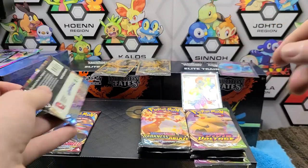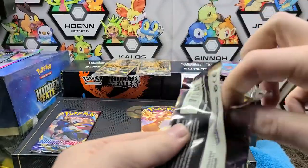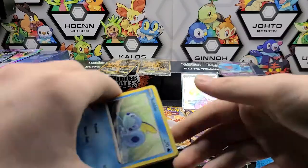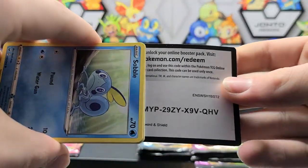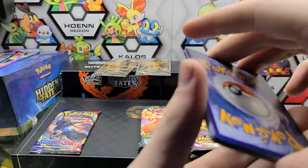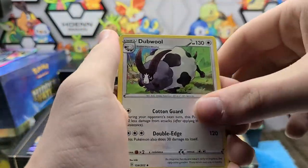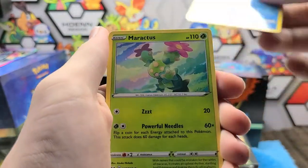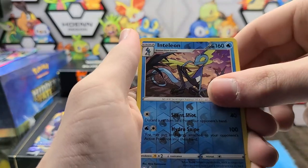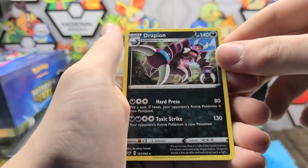So far we've gotten a hit out of each set. Rebel Clash had the best hit, but hopefully there's another rainbow hiding in this box in the form of a Rainbow Pikachu — one can dream. We have a Psychic Energy, Lucky Egg, Dugtrio, Sobble, Maractus, Mudbray, Pinecone, Scorbunny, Inteleon — I don't like the way Inteleon looks, he looks so snobby — and a Drapion.